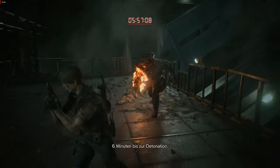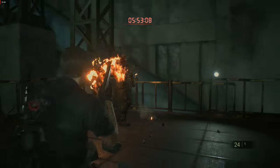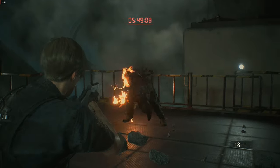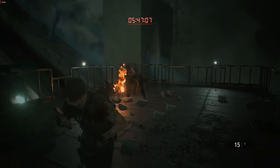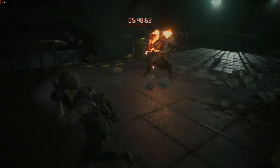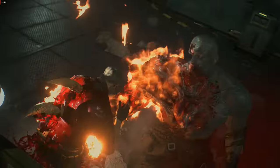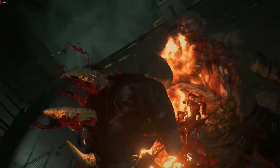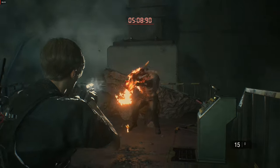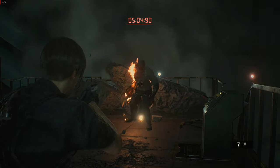It is very important to shoot and interrupt the Tyrant while he is preparing for his ultimate attack. As I said, he will kill you with only one hit with his ulti. You don't want that. After you interrupted his ulti, run around again and repeat if he does his ulti again.